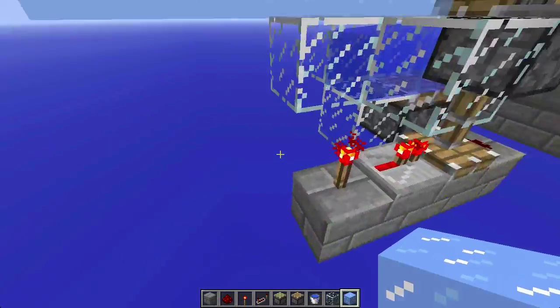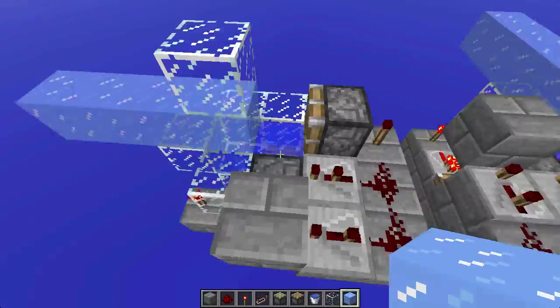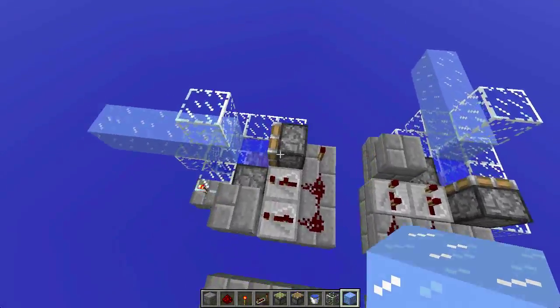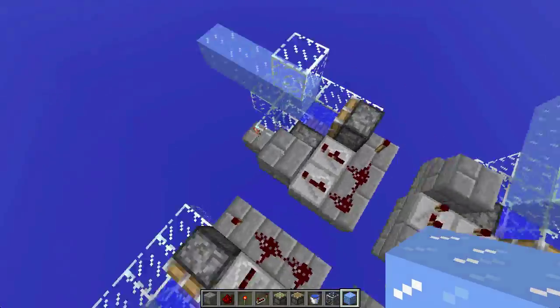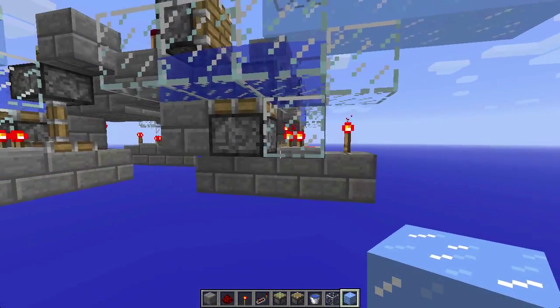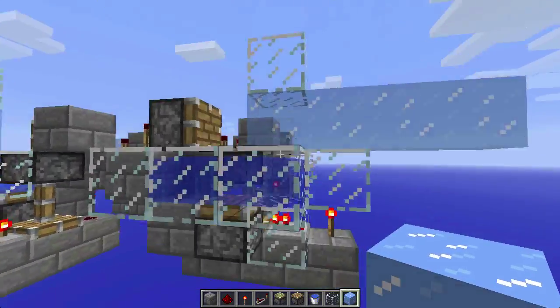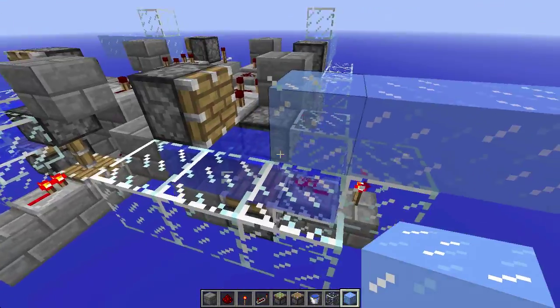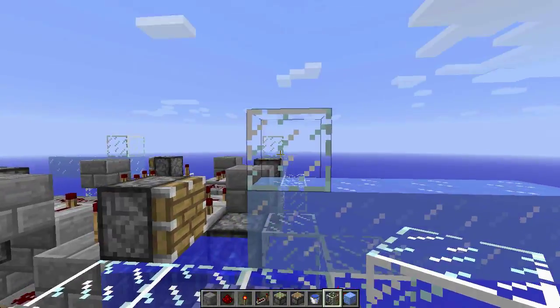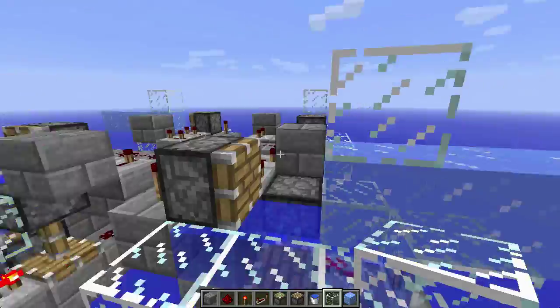I've gone ahead and created the smallest ice generator that I have ever seen — I cannot find anything smaller than this anywhere. It's 5 by 4, and depending on whether you count the blocks that the redstone are on, 1, 2, 3, 4. This block doesn't count because it's unnecessary after you've created one block of ice; you don't even need to put it there. I'll show you in the tutorial why you don't.